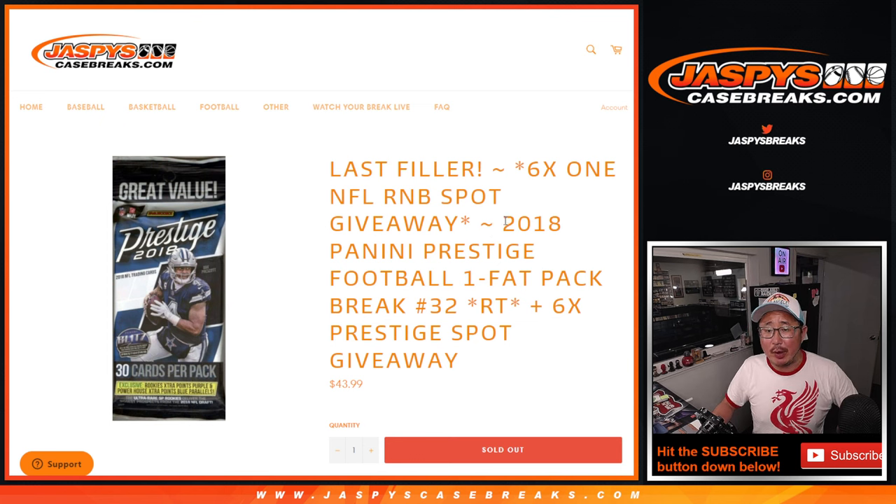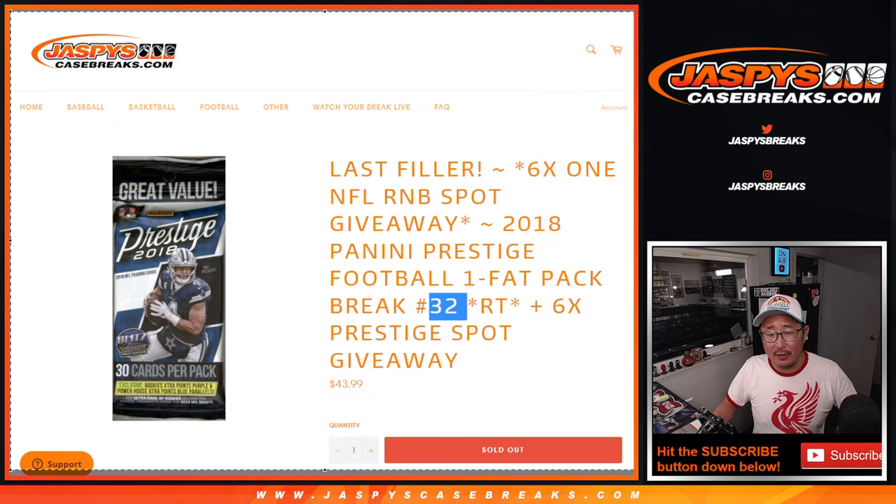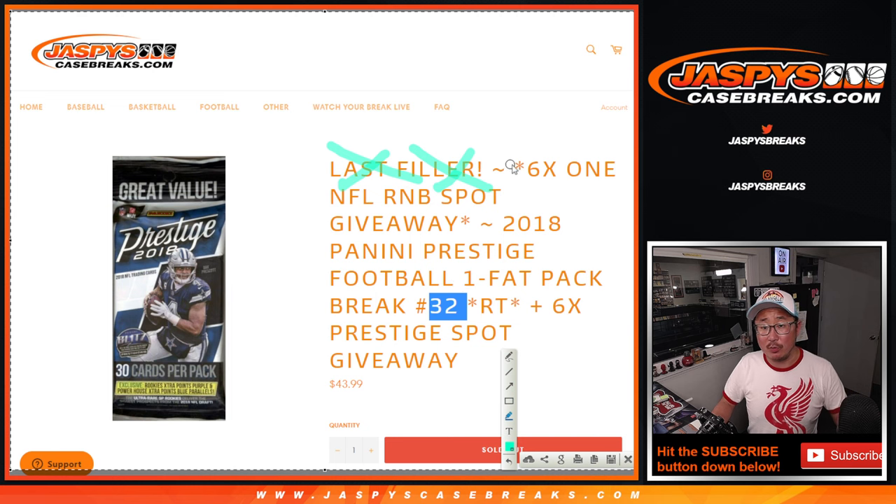Hi everyone, Joe for JaspiesCaseBreaks.com coming at you with 2018 Panini Prestige Football Fat Pack rig number 32. This is actually not the last filler. By the time this filled up, there were still spots remaining in those random number blocks. So I just took those back out and then created another last filler. So this is break 32. Break 33 will for real be the last one, I promise.